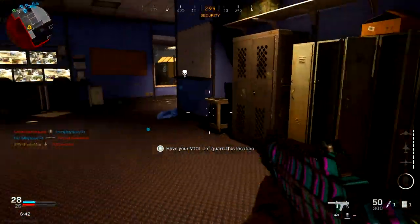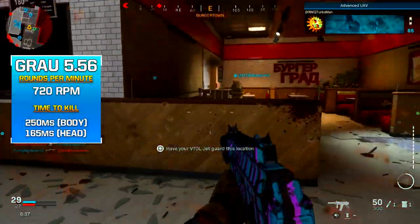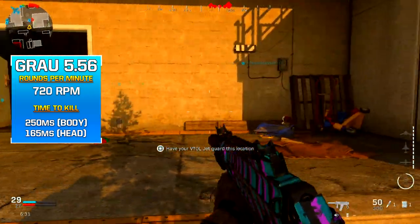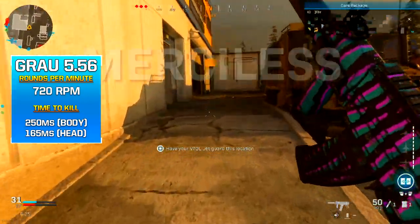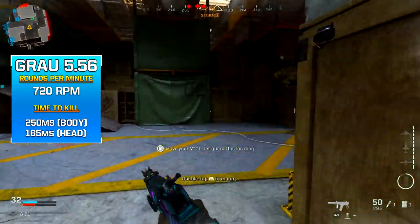Let's talk about what makes this gun really competitive, and that is the rounds per minute. It's 720 rounds per minute, which is actually really fast — on the faster side for assault rifles. Puts it up there right next to the Ram 7, the M4, and the M13. That fast fire rate translates into faster kills.